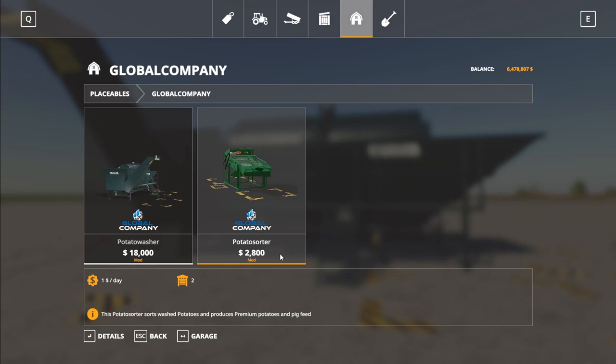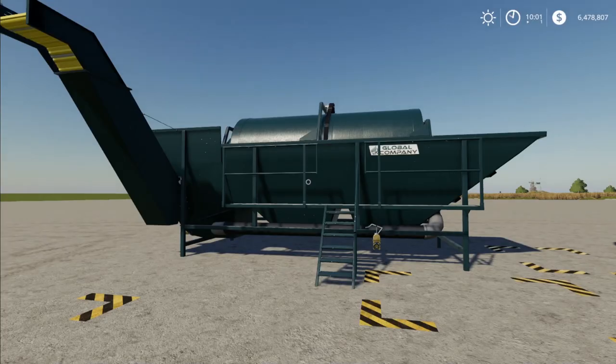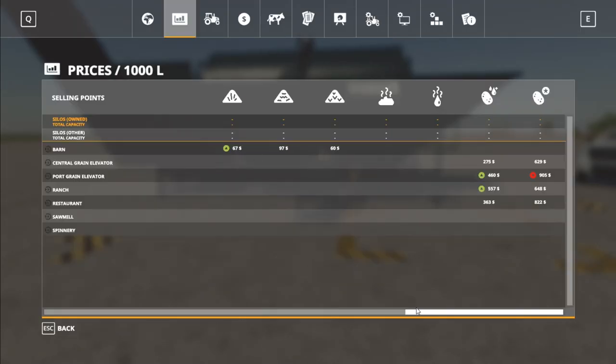If you want these to run smoothly, you need about three potato sorters per every one potato washer. You can just use the potato washer if you want. However, to use the potato sorter, you need the product the potato washer creates. So it essentially adds two new crops to the game as well.